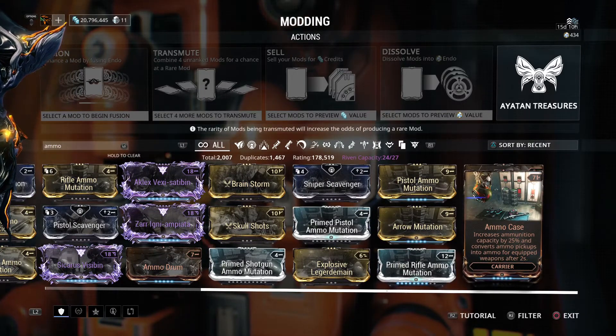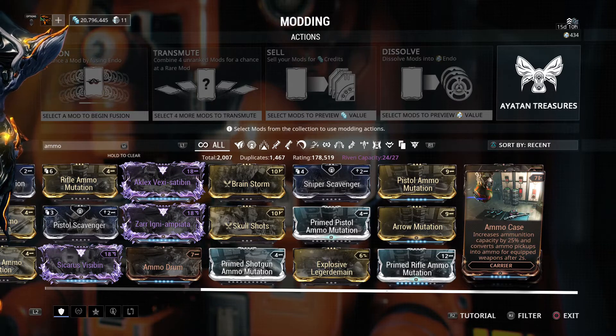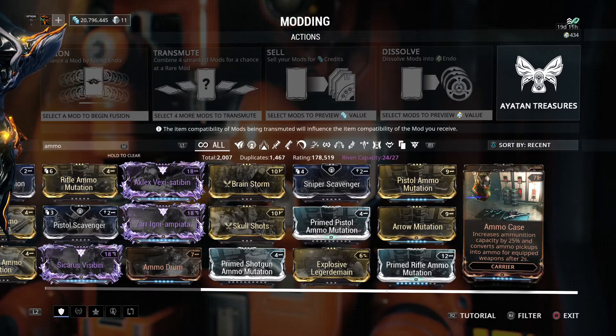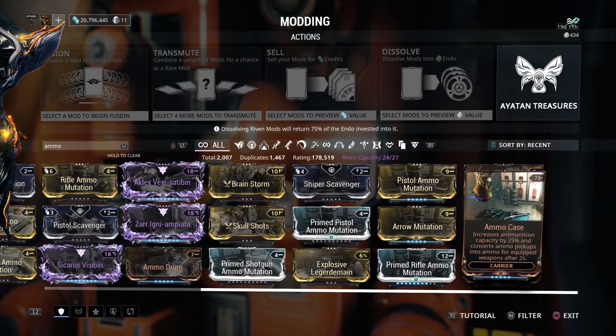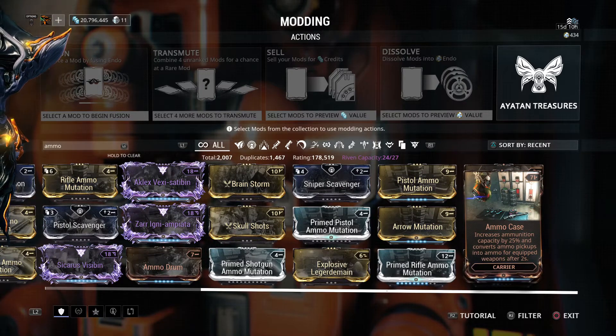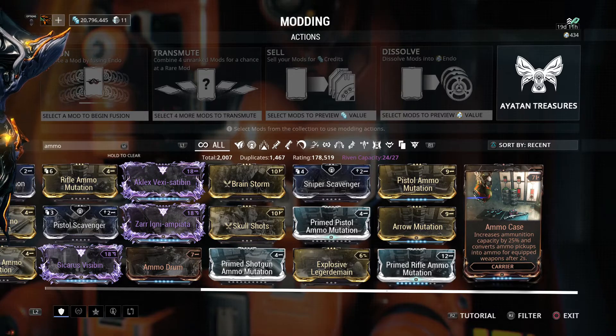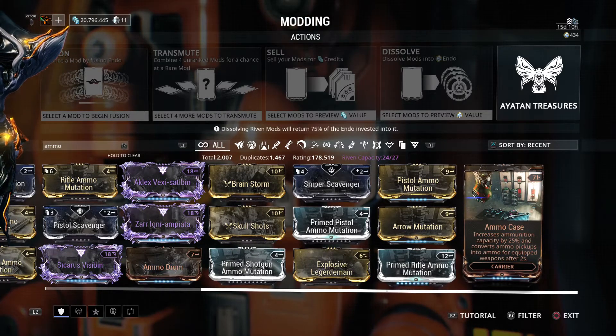Ammo Case is a mod specifically for the Carrier. It increases ammo maximum capacity by 25% and converts ammo pickups into ammo for the equipped weapon after two seconds. A plus is it increases ammunition capacity by 25%, which is something. Another plus is it works for whatever weapon you have equipped, be it a primary or secondary.